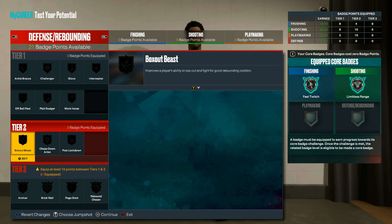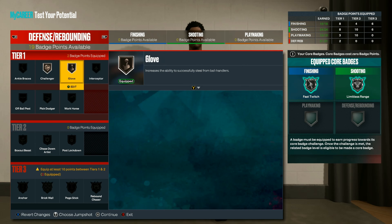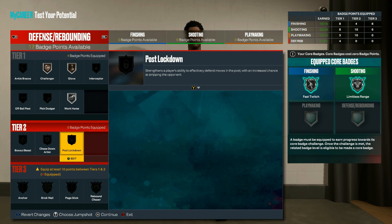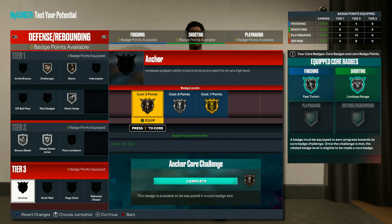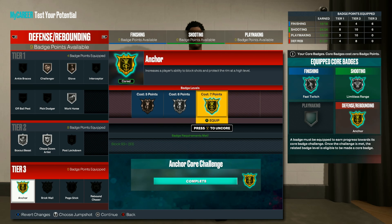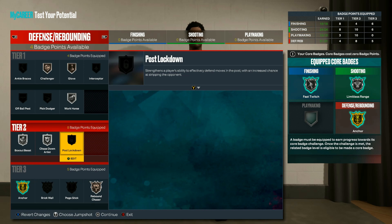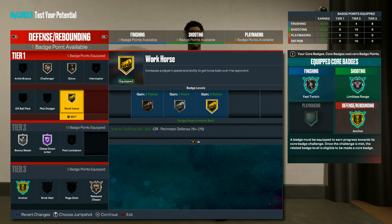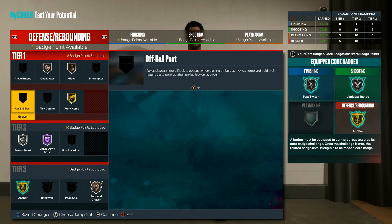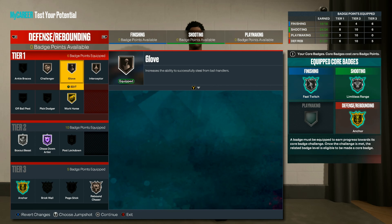21 defensive badges — y'all know this build is different. Challenger bronze, Glove bronze, Workhorse silver, Chase Down silver, Box Out Beast silver, and core Anchor to gold. We're going to need Rebound Chaser, put Anchor on Hall of Fame, Workhorse on gold, and Interceptor bronze. This build is an absolute defensive boss.